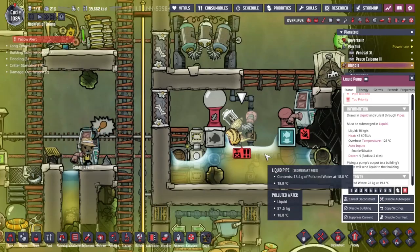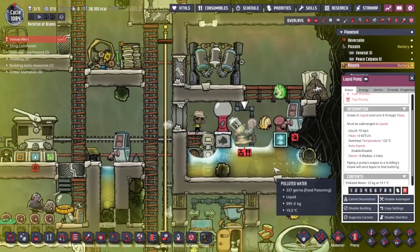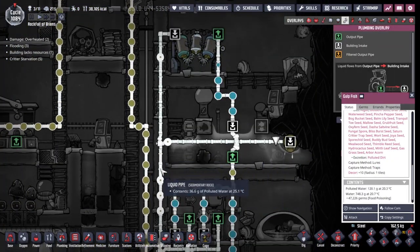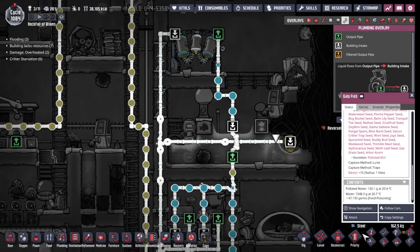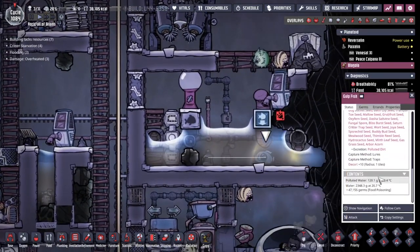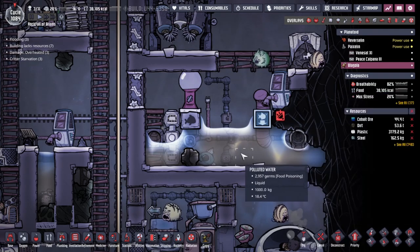I guess we're just gonna wait and see where it goes - oh no, there goes another one. Okay, we're going to have to disconnect the liquid pump for now and let it do a little bit of converting first. I really expected this gulp fish to be able to keep up. Let's have a look - about 100 grams of water per second, maybe not even that. The goldfish is picking up 200 grams per second and converting it to regular water. I really thought this guy would be able to convert the whole lot in succession.